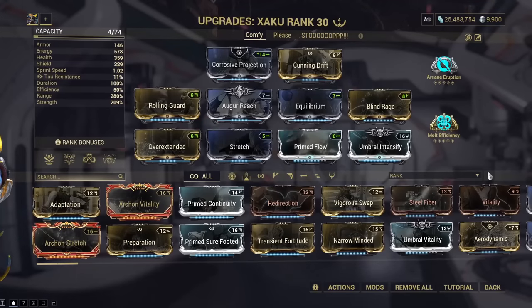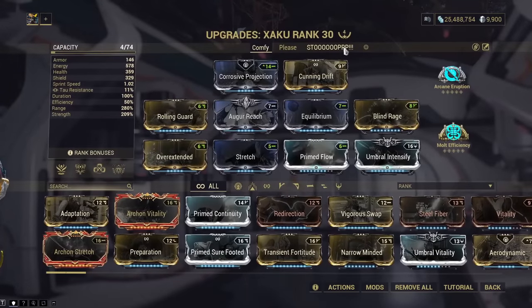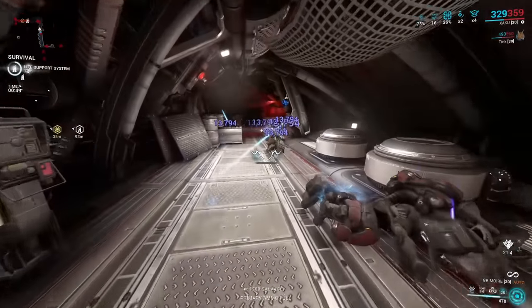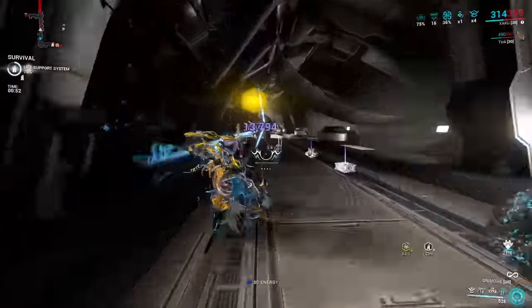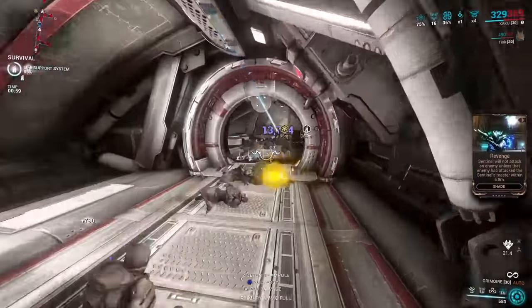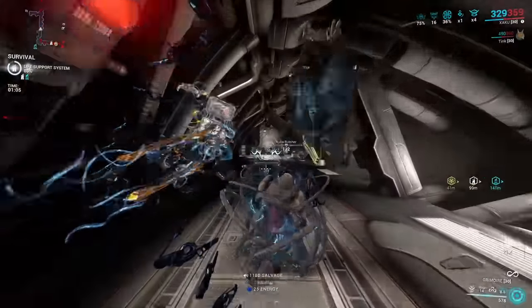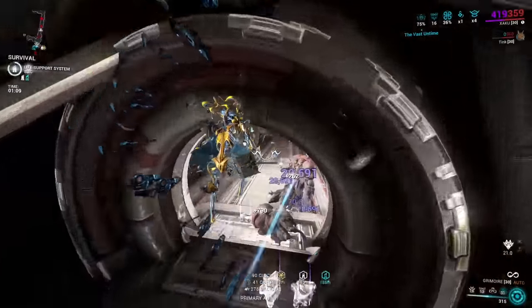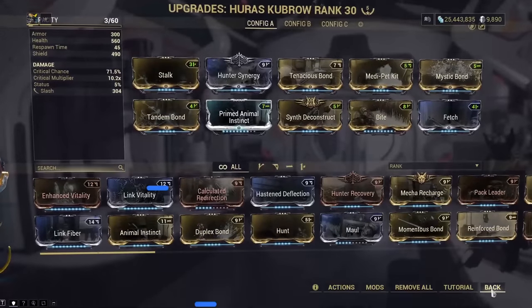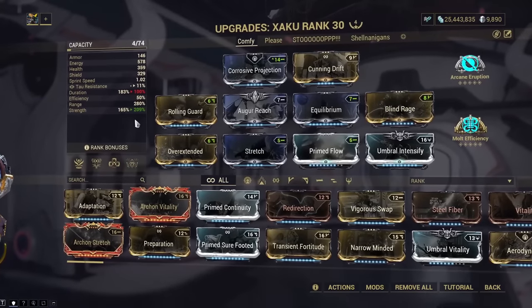The Dispensary build is still the exact same build I showed off last time, except you swap out Intensify for Umbral Intensify and Continuity for Blind Rage. This gives you strength over and above what you need for Gaze full strip right out of the gate, especially because you have Corrosive Projection. Regardless of Archon Shards, if you have some strength shards they help, but Corrosive Projection will take care of the rest of the armor. You can comfortably replace Molt Augmented with Molt Efficiency, because between one-shotting all enemies, Arcane Eruption knockdowns, mind controlling enemies, and being invisible half the time with the Huras Kubrow, your shields probably aren't going anywhere.